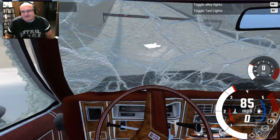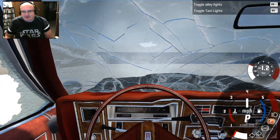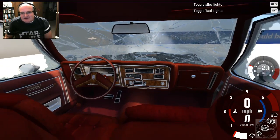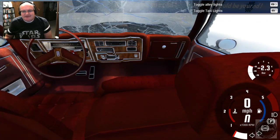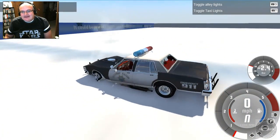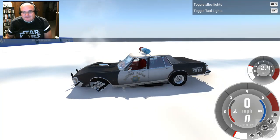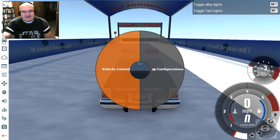Oh look at that — I still got steering. So if we get out and take a look around — the dash is all messed up, but the car itself, the interior? You can't even tell we just landed on the other side of a freaking ski jump. From the outside, you can't. The cabin looks fine — and there's no roll cage or anything in here. This is just straight up awesome. Let's see what other ones we can pull up.